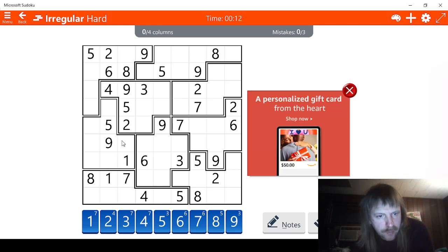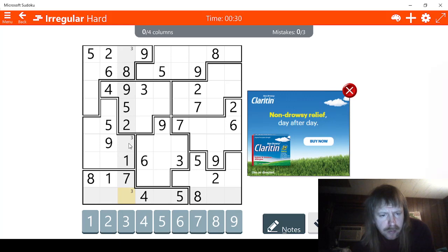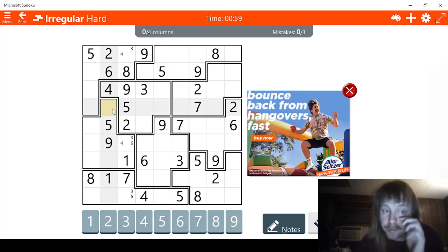I see some possibilities for three here, so let's mark those. Four — this cannot be a four, but this can be, and so can this. I'm seeing a six. This cannot be a six because of that, so this could be a six and this could be a six. Let's try this one — I see two possibilities for three here, so let's mark those.